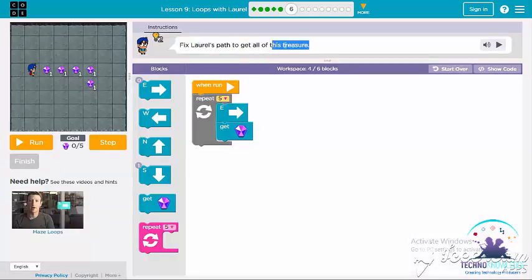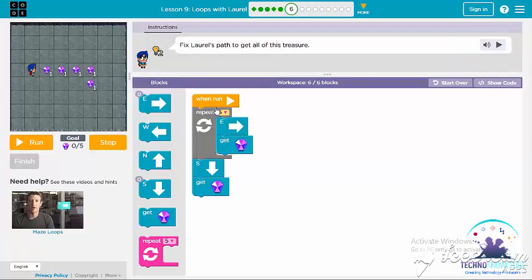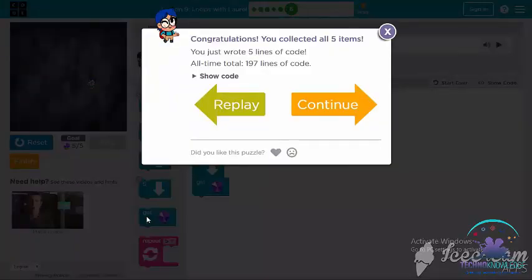Now we have to fix Laurel's code to get all of the treasure. We will go East and get gem, and then press run. If you need some help with this code, repeat four times, and then run. We completed puzzle number six.